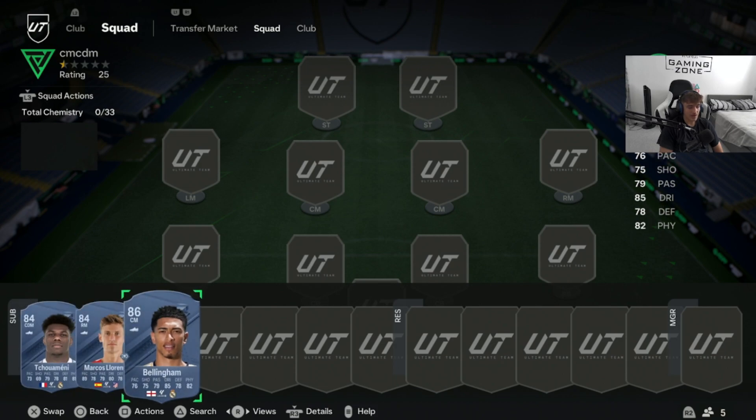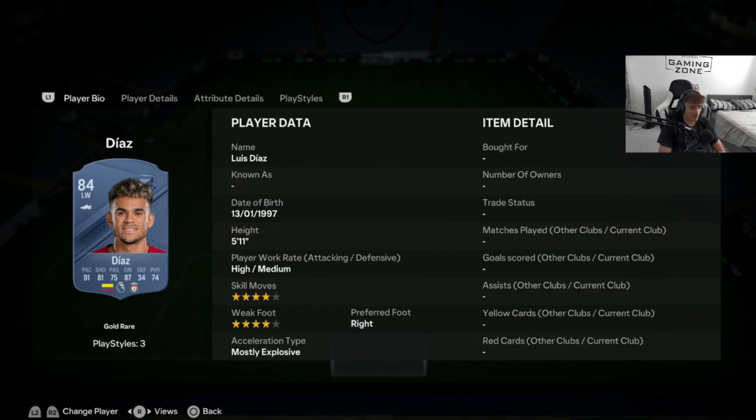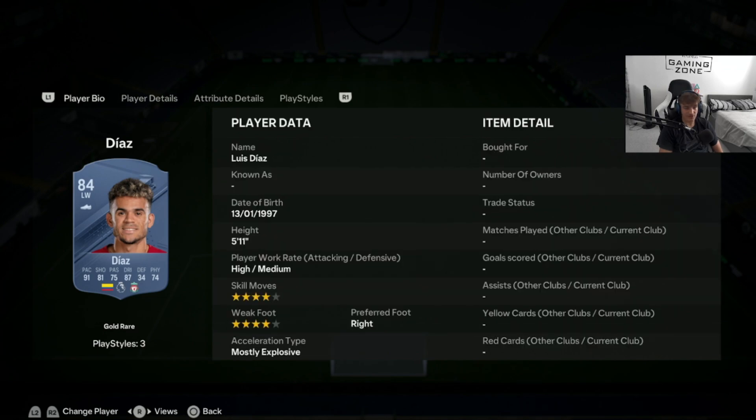Now on to our left wingers, right wingers, right mids and left mids — five cards here, and a lot of them can play on the opposite side. Starting with Diaz, who has Premier League Liverpool links so you can easily fit him in a Prem team. 4-star skill moves, 4-star weak foot — very good in that department. Coming in at 36,000 coins, he isn't too expensive. Good acceleration and sprint speed, and I see this card depreciating in value soon, making it a great pick-up for your weekend league.